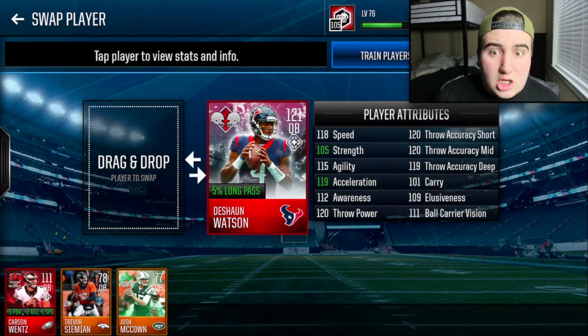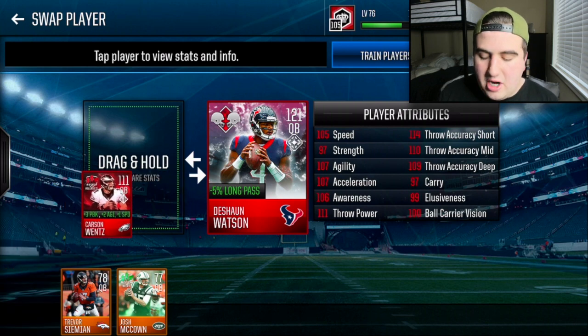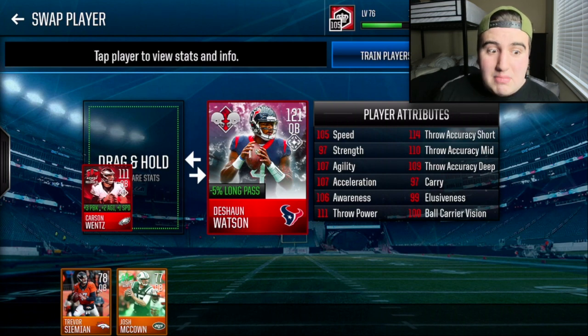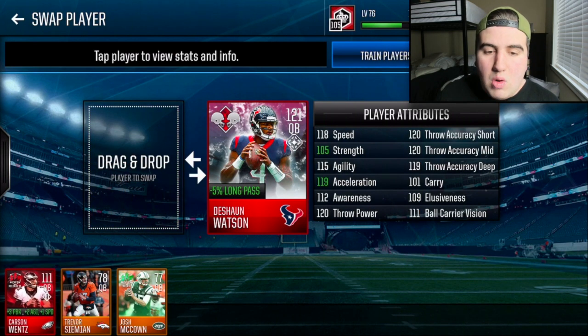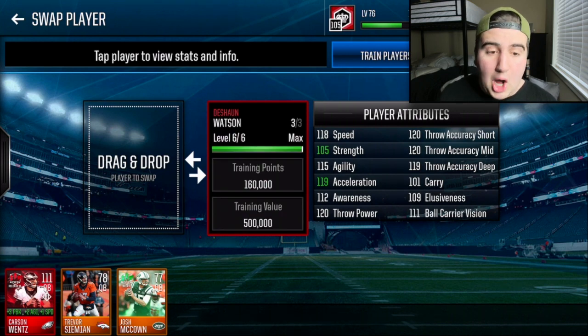Only a hundred people have this card — congratulations to those grinders. This is rare like the Barry Sanders card a few years ago where a huge tournament in a March Madness bracket style saw the winning league get a 100 overall Barry Sanders, and only 32 people got that. Only a hundred people have this Deshaun Watson, which is outrageous. Compared to 111 Carson Wentz — Team of the Year Wentz doesn't even come close to the Deshaun Watson 121 fully maxed card. This thing is an absolute baller.